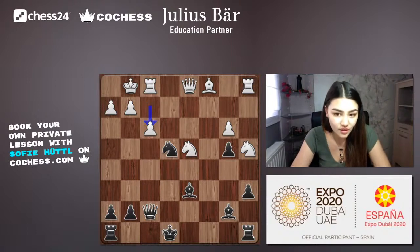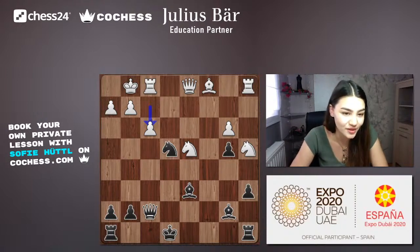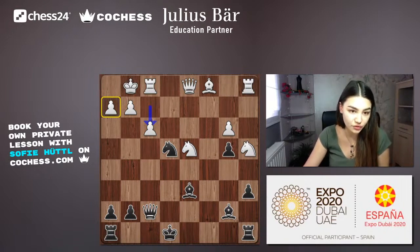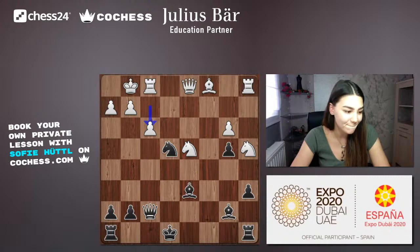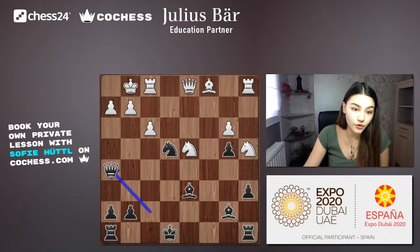Instead of retreating or moving the knight, Kramnik takes a completely different approach — he wants to counter-attack. Keeping in mind that h2 could be a weakness, what could black do without moving the knight? h5 for the pawn is not fast enough. The correct move is Qh5 — attacking the h2 pawn. With the queen and bishop together, black threatens to take on h2.